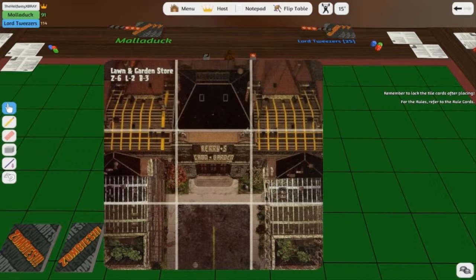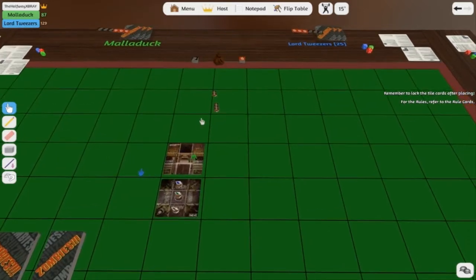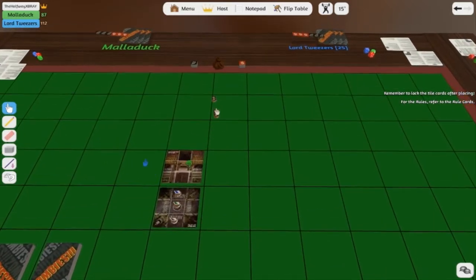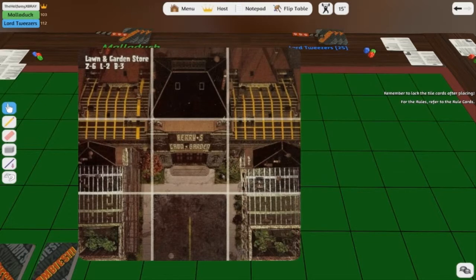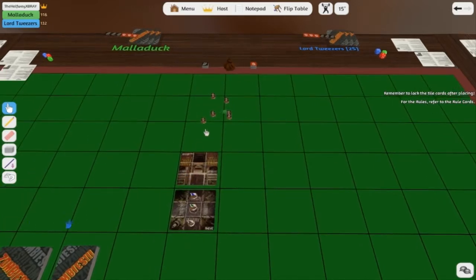So how many zombies is that for that room? Just look at the Z, the L, and the B. That's six zombies in there. Six Z, L2, and B3. So six Z — now just place them inside the building. Does it matter where? Just place them so long as they're inside.